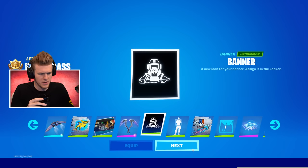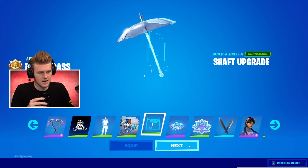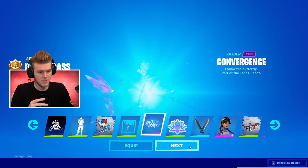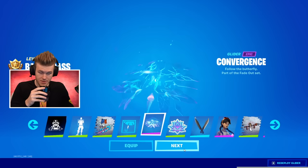So Square — that's kind of cool. We got a Spray. A Shaft upgrade — so you can upgrade the shaft of your umbrella. Oh, this is actually sick. The Butterfly — and it's like an umbrella too. That's a sick glider, I like that. That's one of my favorites — the Butterfly, man, it's so dope.